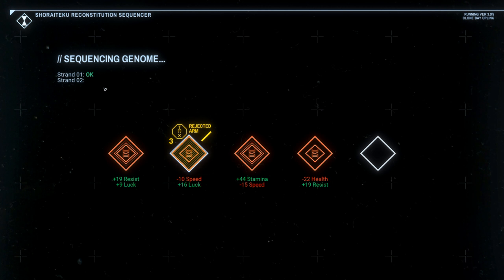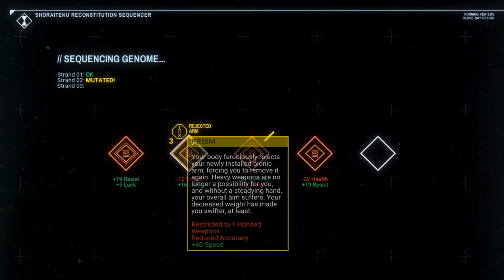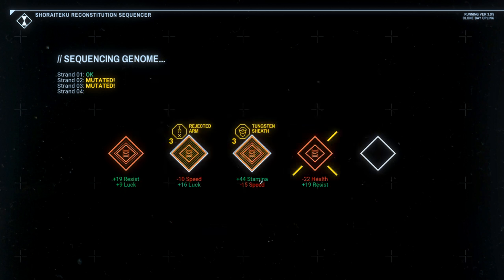Mutation detected. Rejected arm — your body restricted to one-handed weapons. Reduced accuracy, but plus 40 speed. Plus 35 armor against all damage types. Big tungsten thing. So we've got two mutations. And the rest of it seems to have gone fine.